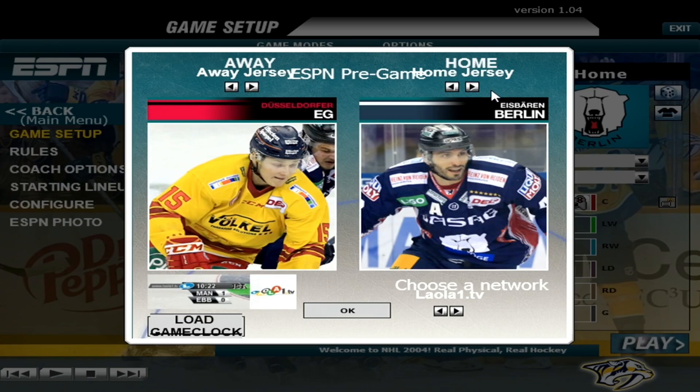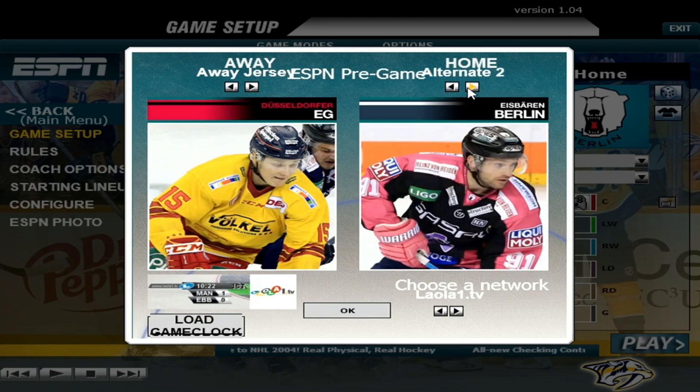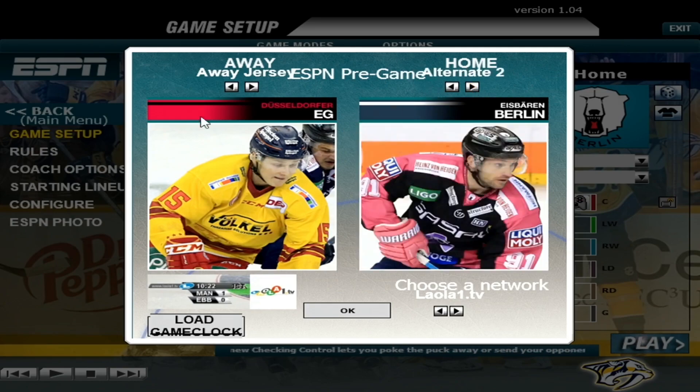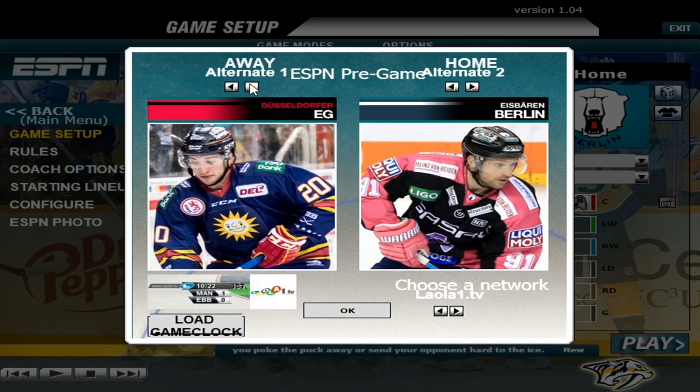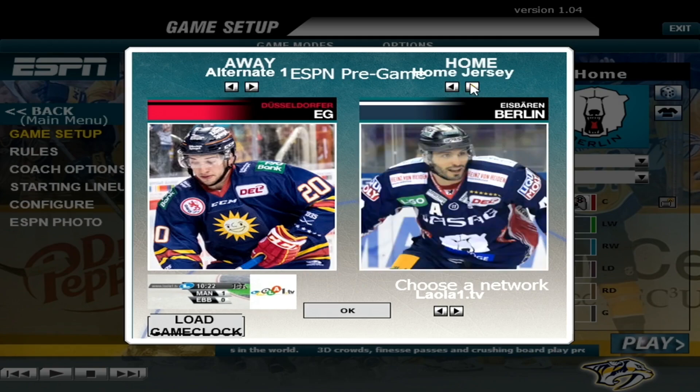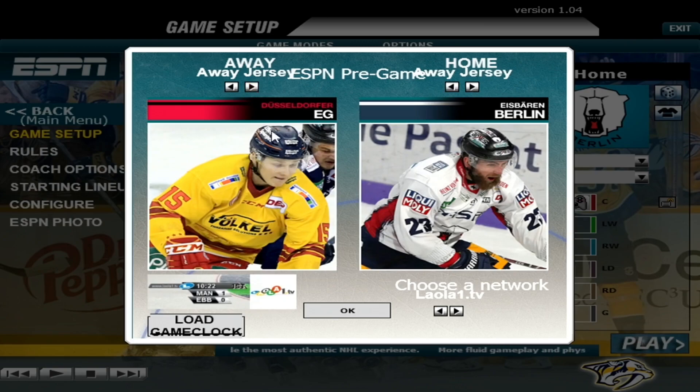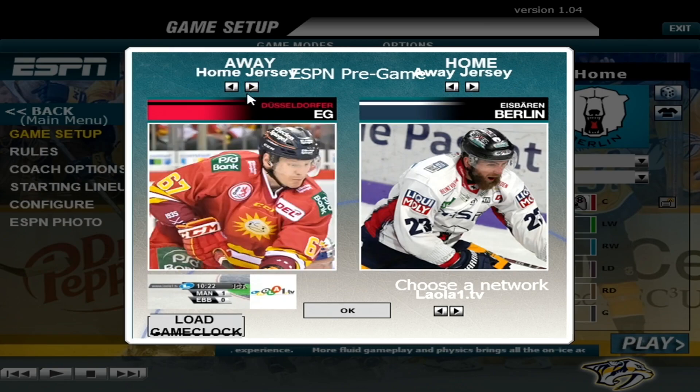I'm not sure how many jersey options will be available per team. Four different choices. They don't have a white uniform — they've got yellow, red, blue. Which is fine, because Berlin has all white. Well, not all white, but you get the idea. Good contrast, that's really what I'm looking for. Gotta glance and differentiate. We'll have them wear red.